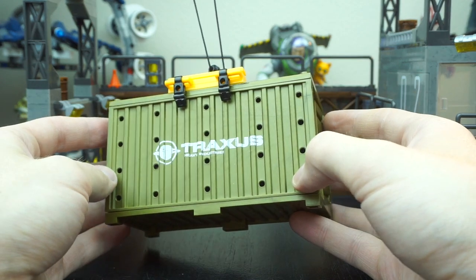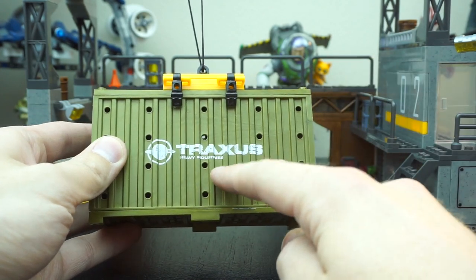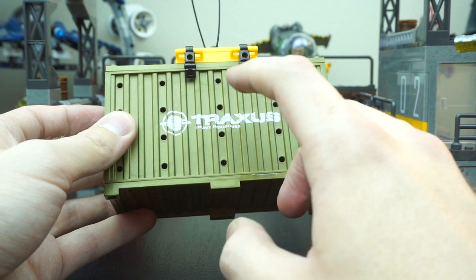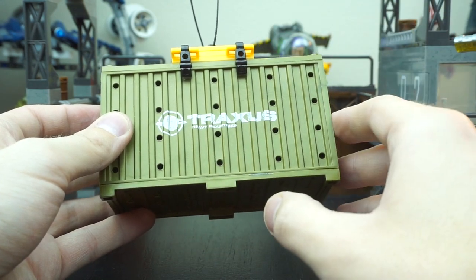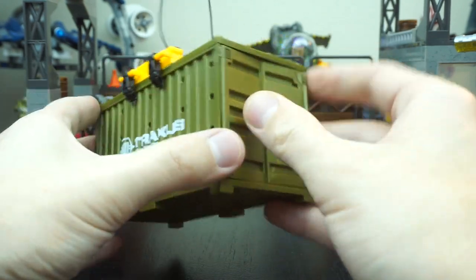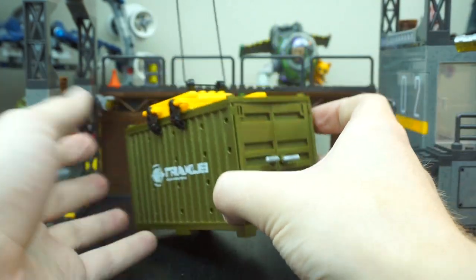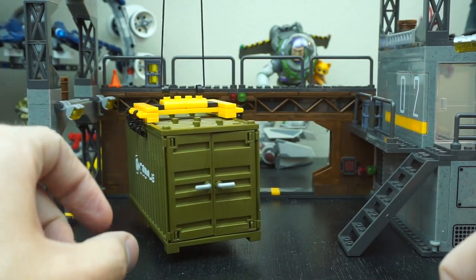Taking a look at another element here: we have the shipping container. This has a nice print on both sides with the brand logo for Traxxas Heavy Industries. It might be a reference to Halo Reach — I know for sure in New Alexandria you visit Traxxas Tower as part of the aerial combat mission in the latter part of Halo Reach. So it might be a deep cut reference or something I missed in Halo 3. Either way, really nice prints, and of course it also opens up allowing you to store elements inside. It's a great way to store small pieces so you don't lose them — just toss them in, close the doors, and it blends into the set dressing.